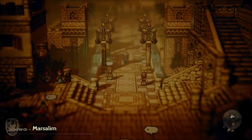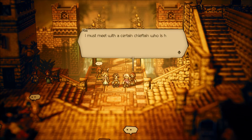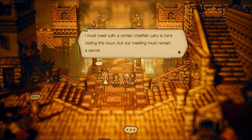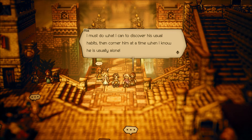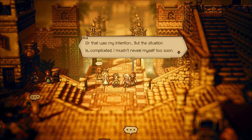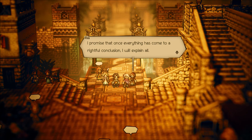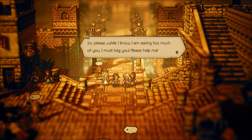Let's head back into the southern part of Marcelem and do this next quest. So this is Rhea. I must meet with a certain chieftain who is visiting this town, but our meeting must remain a secret. I must discover his unusual habits, then corner him at a time when he is usually alone. But I mustn't reveal myself too soon. Do you think you could assist me — could you try to find out his daily habits?